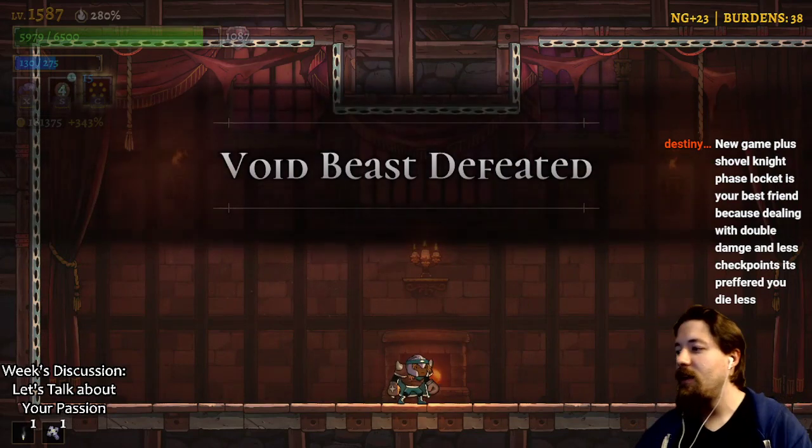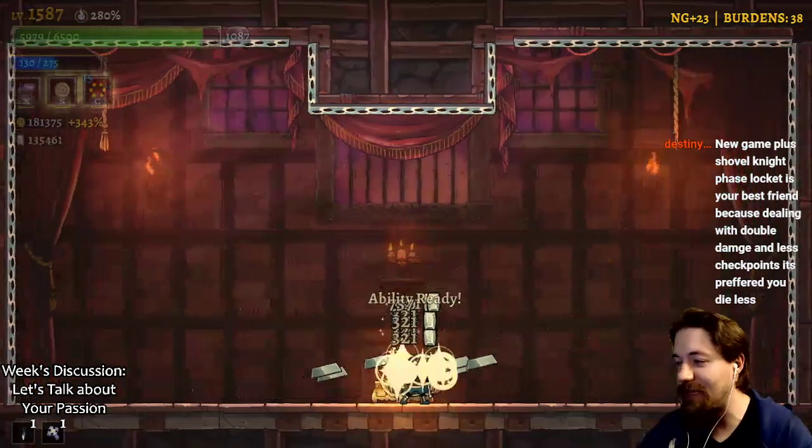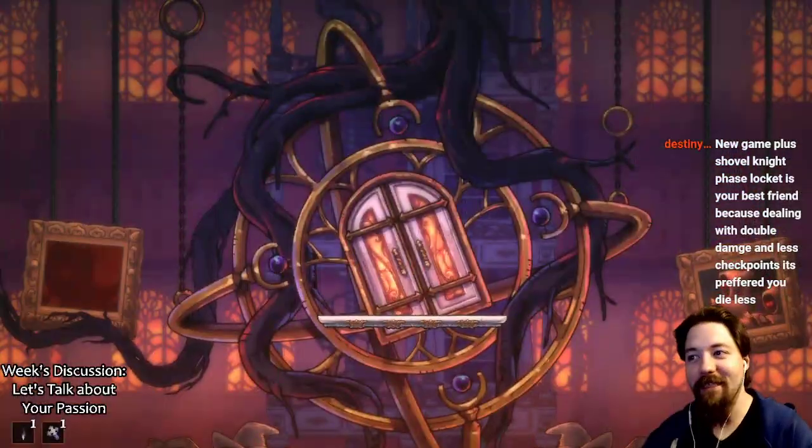In New Game Plus Shovel Knight, the phase locket is your best friend because dealing with double damage and less checkpoints, it's preferred - you die less.